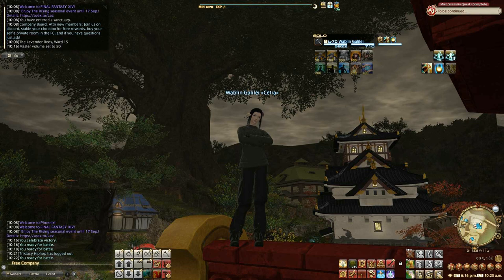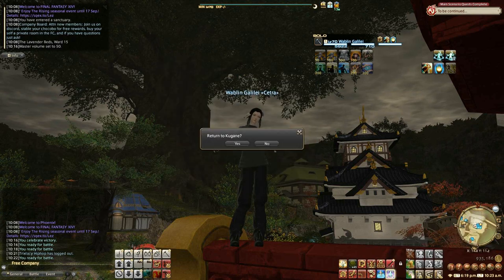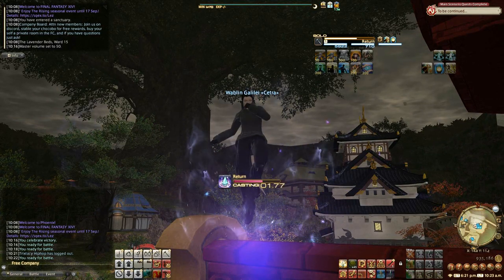The first thing to do once you get to level 70 is of course get some better gear — some level 70 gear. Luckily you can buy that from a vendor. We're going to head first to Kugane and I'll show you some of the different things you can get at level 70 and where to get that.